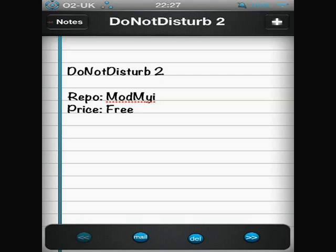This tweak basically allows you to put a toggle into your notification centre to stop notifications popping up onto your screen and onto your phone. You can use it while you're playing games or using your phone and you just don't want any notifications popping up and ruining your experience.